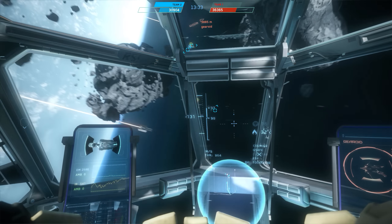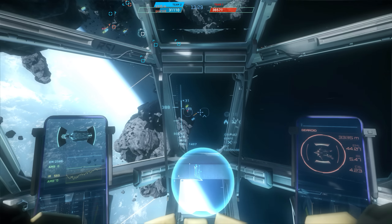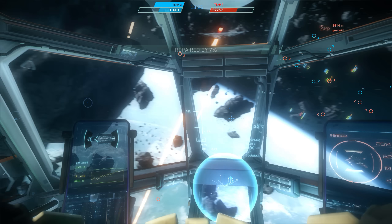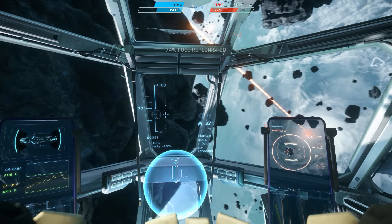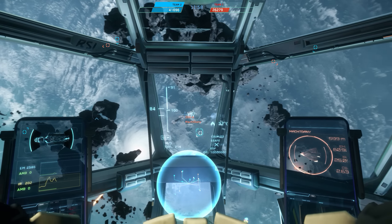On a ship like the Aurora, you don't want weapons that are going to chip away at your target for long periods of time — for example the Badgers and the Bulldogs. They do fairly well, they have a sustained fire rate, and they're forgiving. But when you're in a fight with a faster, more durable, and more powerful ship, you don't want to be in that fight for very long. So we try to maximize damage, hence opting for the APAR.